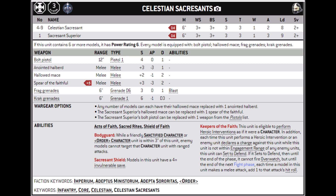Celestian Sacrosancts are an Elites choice for the Sisters of Battle. In this squad you get one Sacrosanct Superior and four to nine Elite Sisters. They essentially have the profile of a standard Celestian but with a Storm Shield tacked on top: a 6-inch move, hitting on threes, strength and toughness 3, one wound, two attacks, leadership 8, and a mighty 2+ armour save, further augmented by a 4+ invulnerable save.